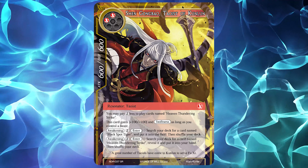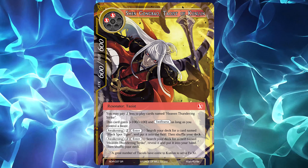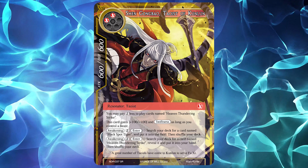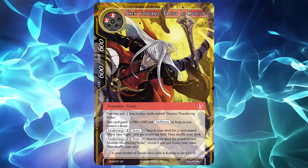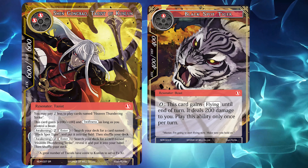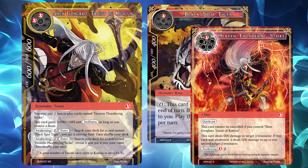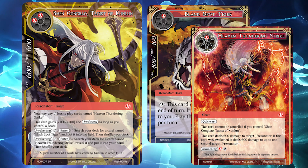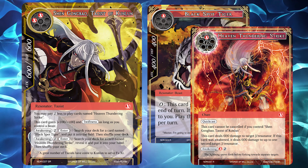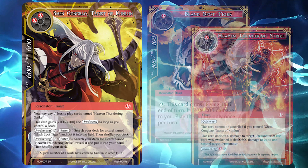Shengong Bao is a 2-cost Fire Resonator with a 6-6 body, and gains a 1-1 boost in Swiftness if you control a beast. He reduces the cost of Heaven Thundering Strike by 1 Void Will. He also has two 1-cost Awakening abilities that let him search out either Black Spot Tiger and put it into your field, or Heaven Thundering Strike and add it to your hand. Both of these effects are cost efficient, since Tiger is a 1-cost Resonator, and the reduction he gives Strike is the same as the Awakening cost to search it. Tiger makes his Swiftness boost live, and Strike becomes an uncancellable 600 damage chant — both decent gains.